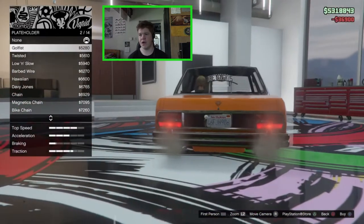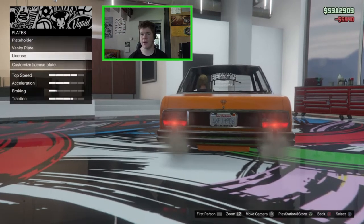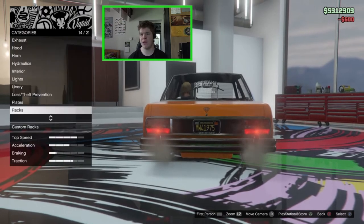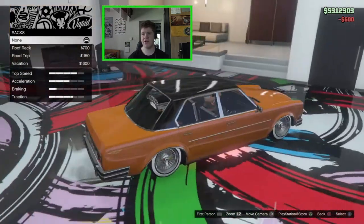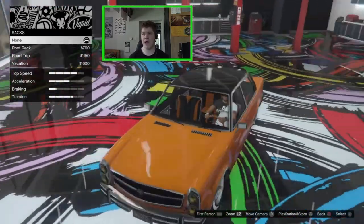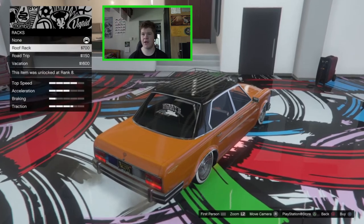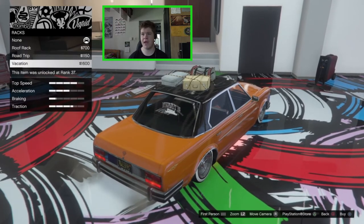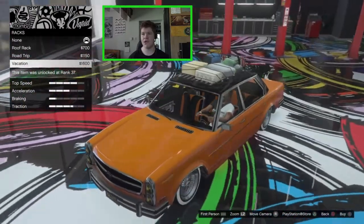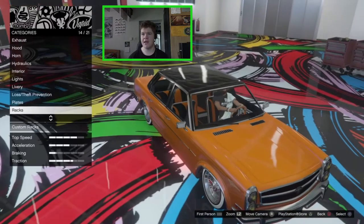For the plates we've obviously got all the usual plates. I'm just going to go low and slow and change the plate to black and yellow. For the racks we've got all the usual Benefactor Glendale roof racks: the roof rack, the road trip, and the vacation - basically what we can get on the usual Glendale.